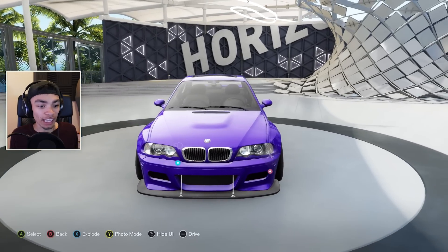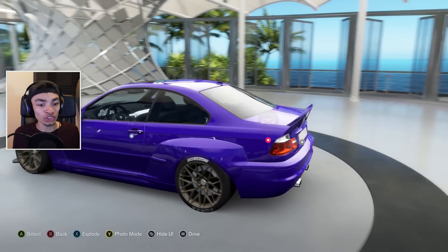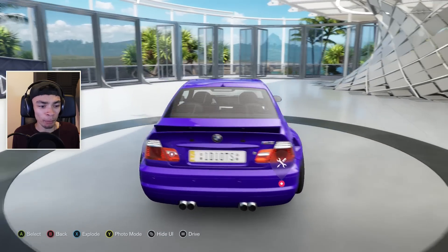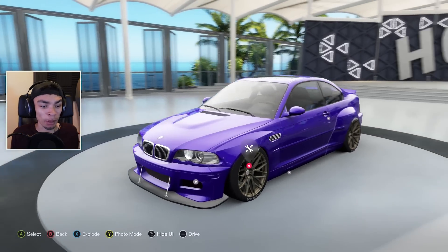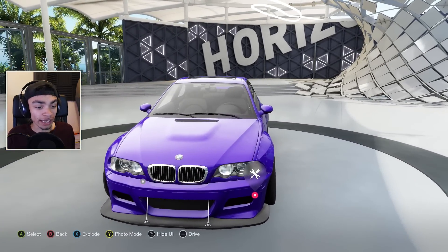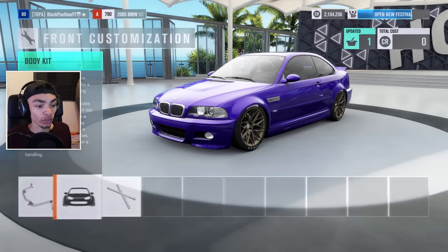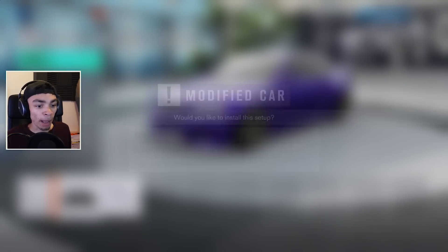As much as I like that front bumper, I want to throw on the GTR body kit because this would look so much more awesome in my opinion with it. I don't think there were any rear bumper options — if there was, it was like one which was pretty bad. But I just at least want to try it, and I might end up putting the Most Wanted body kit back on because I think it looked pretty awesome. So back out, press abandon.